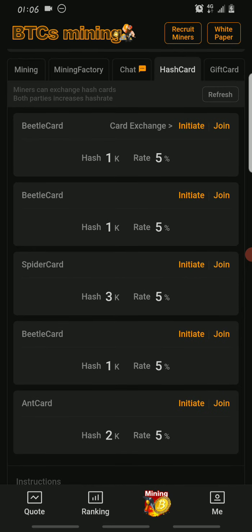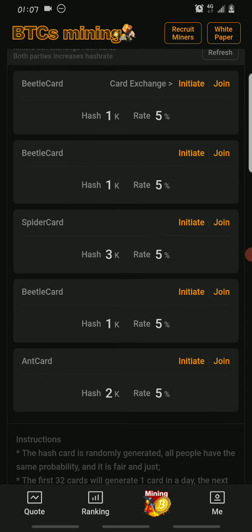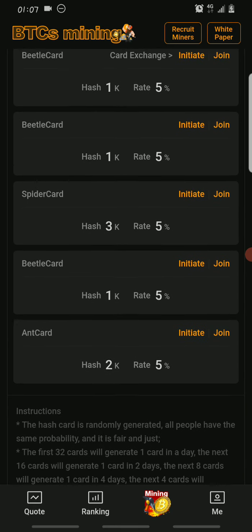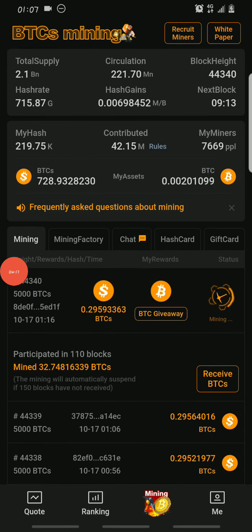As you can see, there are several hash cards and each hash card has a percentage rate that determines how much it increases your hash. For example, B2 cards increase your hash by 5%, spider cards by 5%, and the card also increases by 5%. But the Satoshi card I'm talking about can increase your hash by up to 100%, meaning anyone who uses a Satoshi card can get up to 120,000 hash added to their existing hash.